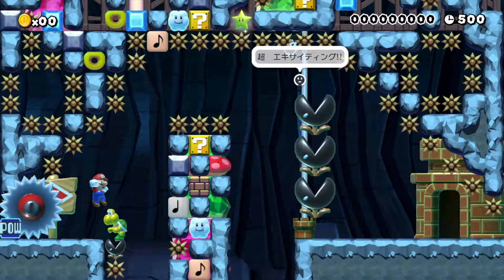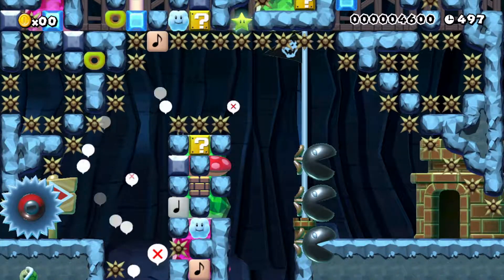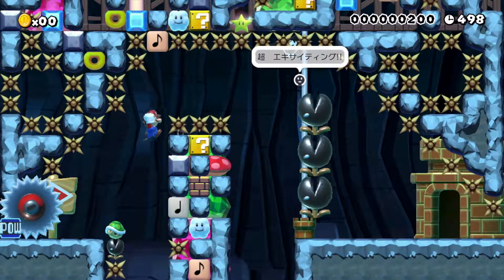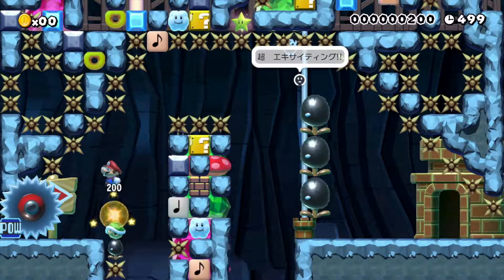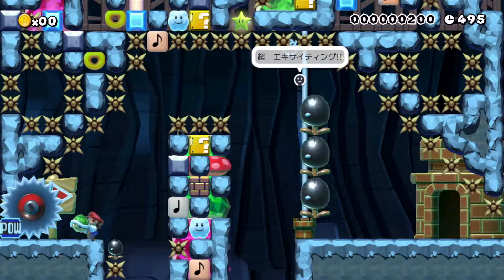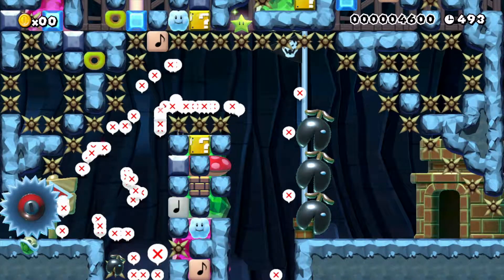That was the closest we've gotten. How the fuck do you shell jump? How does it work, Zack? You throw the shell against the wall and hit the shell when it's coming back at you, then you just... that's it. But you gotta be far enough away from the wall and high enough so that doesn't happen. Okay, we're people of Mario Maker, folks.